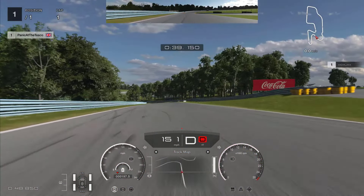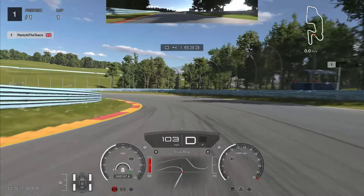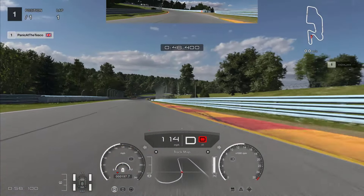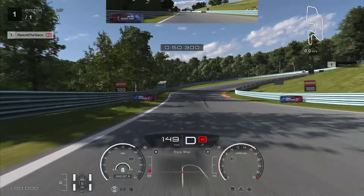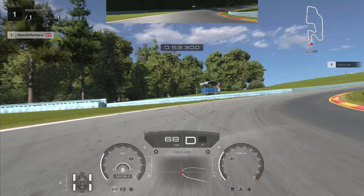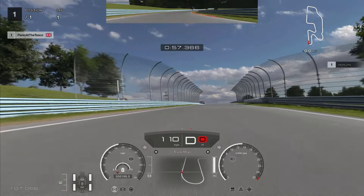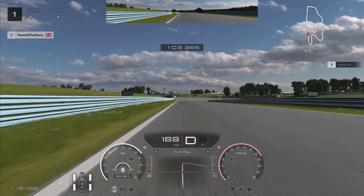Keep your eyes on the Coca-Cola board on the right — as soon as it goes off screen, that's where you brake. Reduce the amount of braking as you turn into the apex to allow the car to maintain the inside line. As soon as you can see the exit of the corner, put full throttle and carry as much speed as possible down the straight. Braking at the 200m board, turn across onto the dark section of the track.